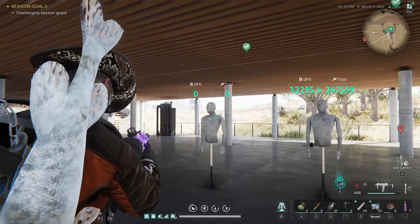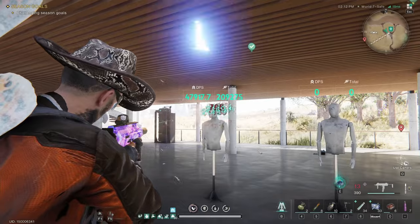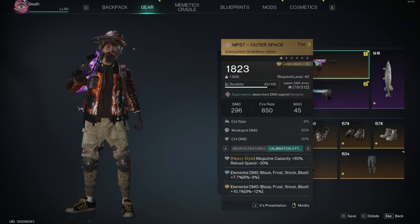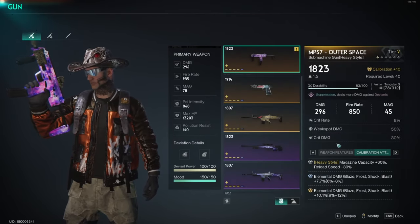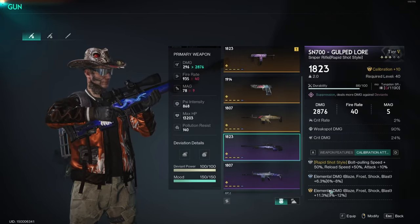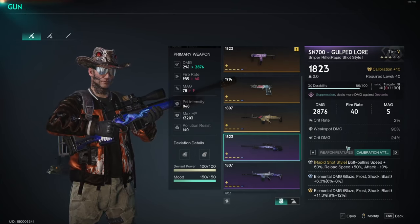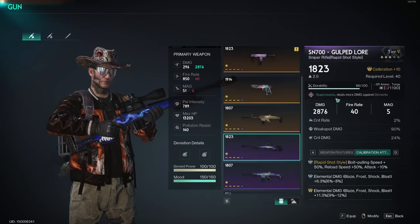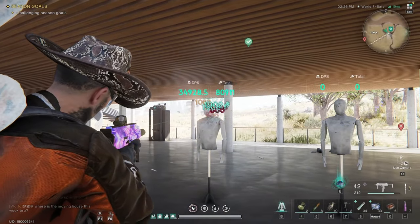But this is the same build that I had in my video, and as you can see we're hitting the numbers I said they should hit. The only difference right now is that I did roll the heavy style calibration on it, and in my video I didn't have that — it was just the raw weapon with nothing on it. This did drop about 5,000 DPS off of it because of precision. Maybe the issue is as simple as you guys are only dumping into one enemy — that could be it.